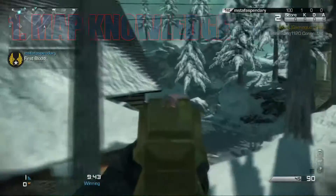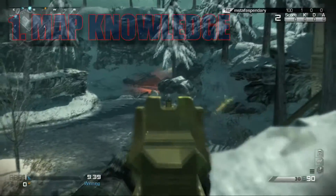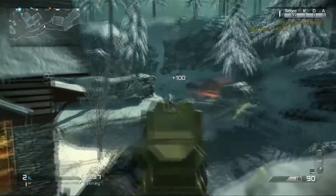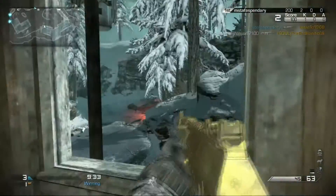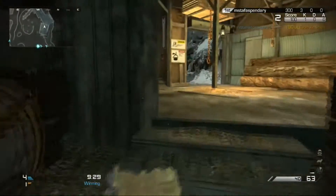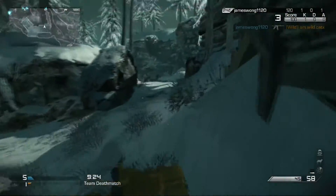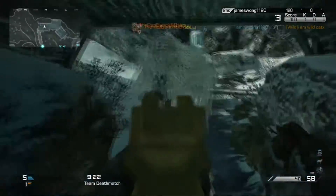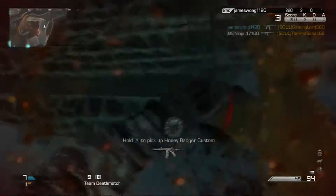First tip: map knowledge. Map knowledge is extremely important to have. Keeping track of the high traffic routes, choke points, cover and hideouts can give you an amazing advantage. Also, knowing the spawn points of the enemy is crucial. To have a rough idea about where the enemy is spawning, look at your fellow teammates that are on the map — it is almost certain that the enemies won't be spawning over there.